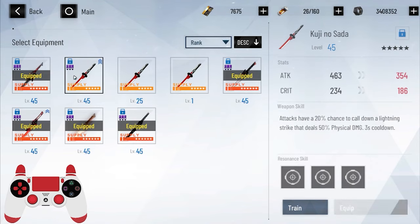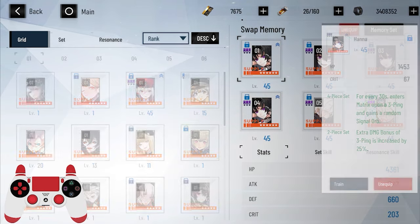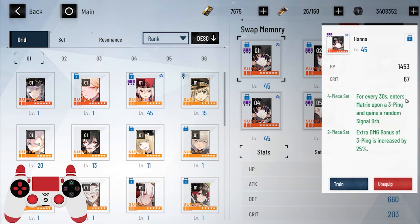It doesn't matter whether you get her 5 or 6 star. You want to help her with this memory set. This one gives you an extra 3 ping when you enter Matrix, so as soon as you dodge, you get one 3 ping for free, and then you get another one for free.